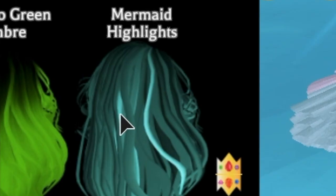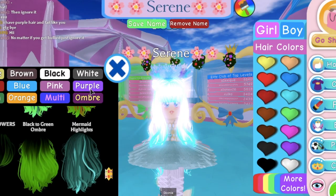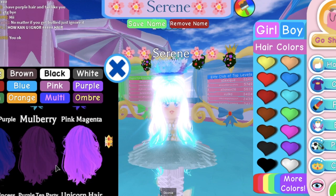So basically she said to go to the green section and then press all the way down to Mermaid Highlights, and let's see if this glows. Oh my goodness. Wow, that glowed a lot!